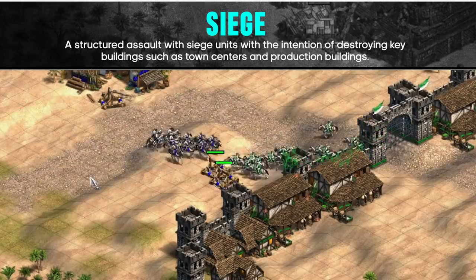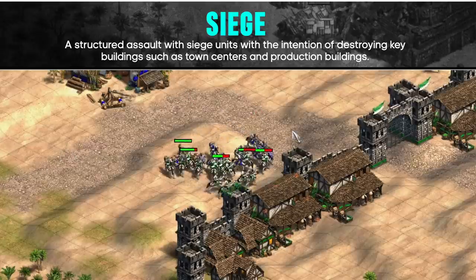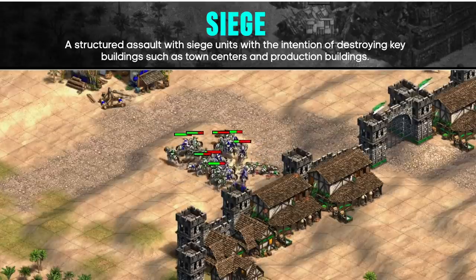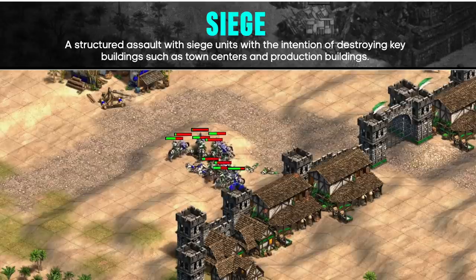A common way to throw the game is to go for a siege push when your opponent is opening knights in Castle Age. It's difficult to protect siege units against knights, and if you're also trying to make knights, your opponent will just have more since they don't make any siege. Adding monks before going siege can help in this situation, but the better play is probably to make town centers and defensive monks while assaulting with your knights.